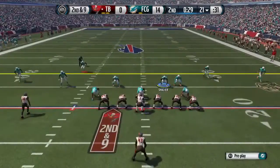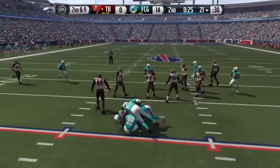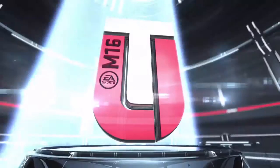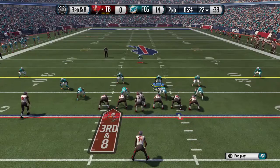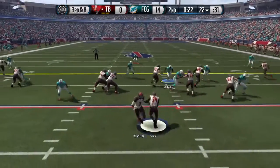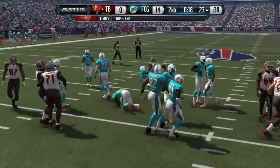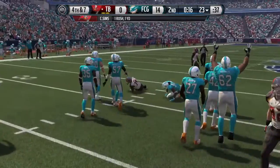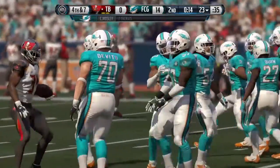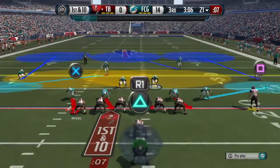His pass rushing ability according to Muthead is 89, which is pretty good, and you expect a lot out of a pass rusher with that type of rating. But honestly, he struggled tremendously in the pass rush. He showed initial good burst but then nothing would happen — it was like you'd hit the lineman and just get stuck, hit a wall, nothing would happen.